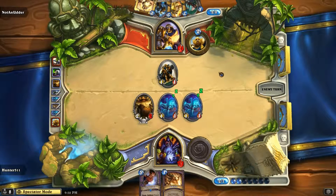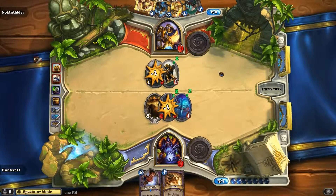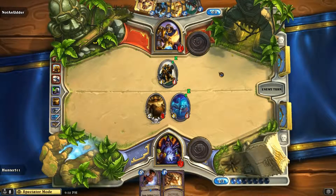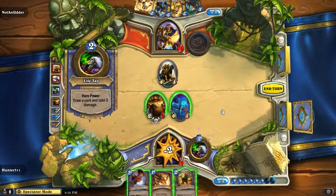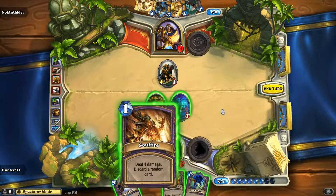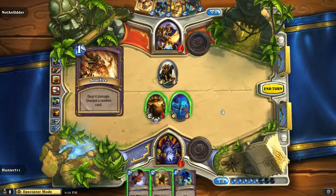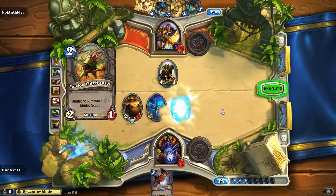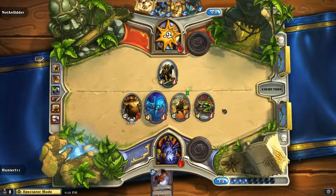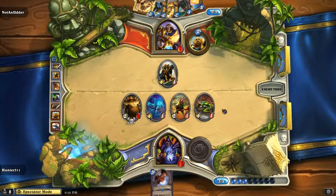It's one of those annoying boards where even if you knock the things down, they just come right back. That's the bad thing about the spiders and the Harvest Golem — with cards like Avenging Wrath, they don't trigger their death until after the card is played. I wish it did it during — that would be cool. Unless Consecrate comes again, Consecrate will be the great equalizer right here. You want to fish for Consecrate.